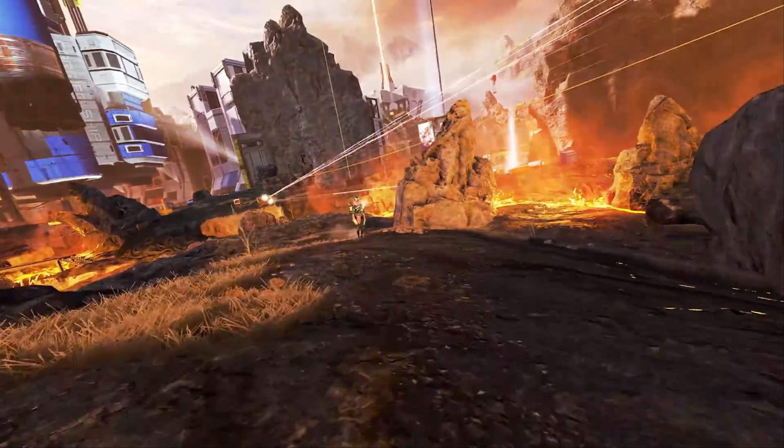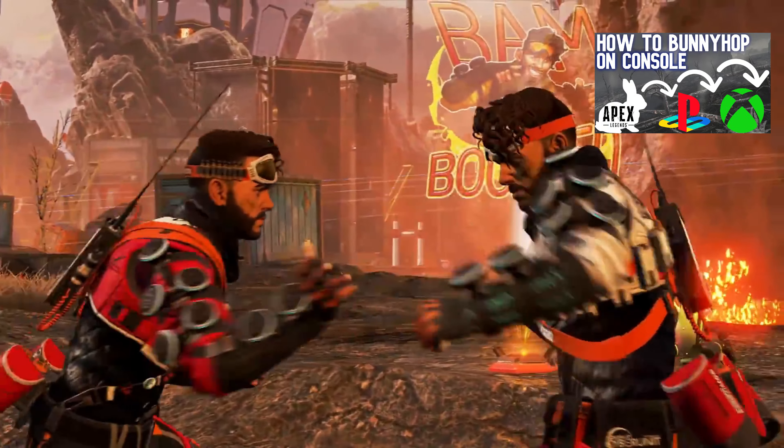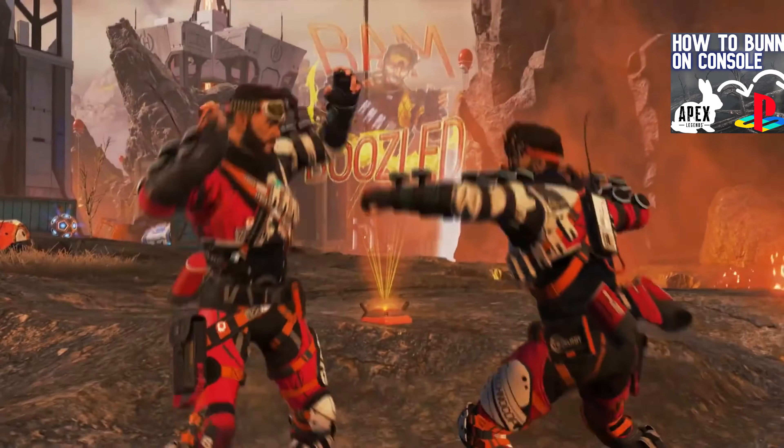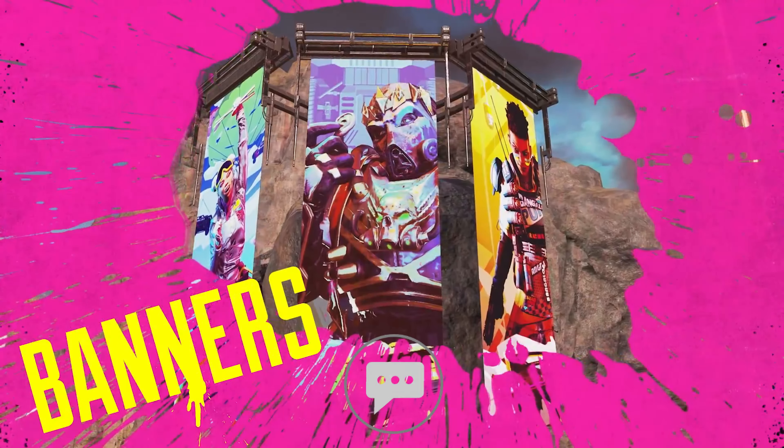What I'm hoping for is that the legendary variants will be available in the Battle Pass, and other rarities will be available through Apex Packs, The Store, and Crafting Methods. Although as badly as I want one of these holosprays for Lifeline, it would not be the first time they introduced a new feature that was not available for all legends right away. With Dive Emotes, they only released it for a few different legends at the beginning, and then slowly released more as more seasons came out.